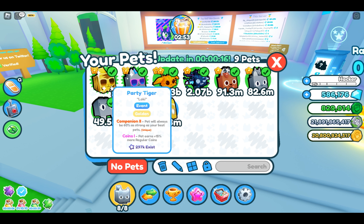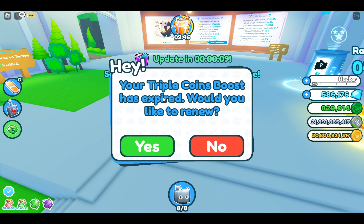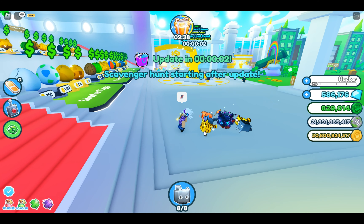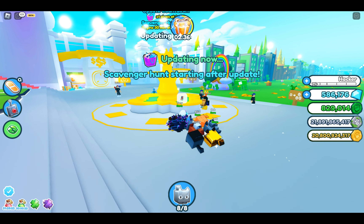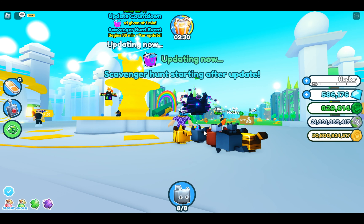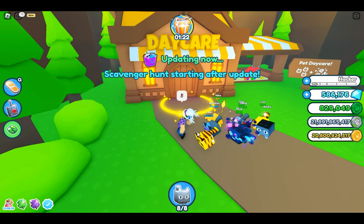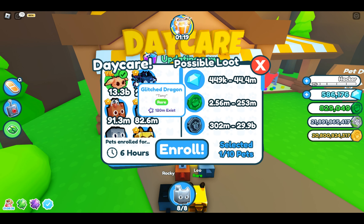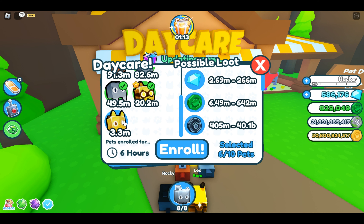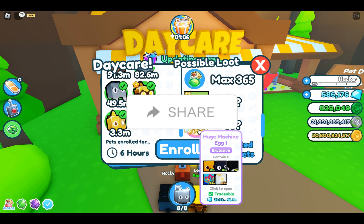We got a golden hearty tiger! 297,000 of those exist. Okay, I don't care about renewing my boost. New gift update countdown — one gift at one minute, scavenger hunt event begins 30 minutes after update. Let's enroll, enroll, enroll him, enroll him, enroll him — enroll, enroll, enroll, enroll.